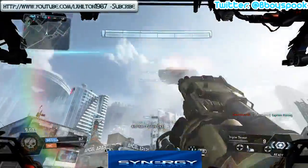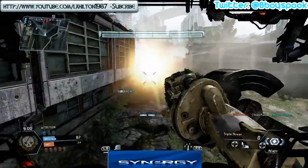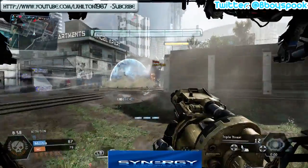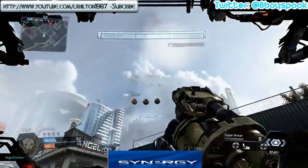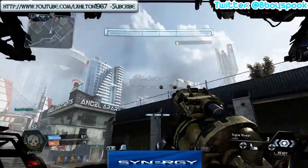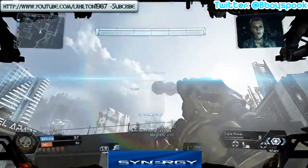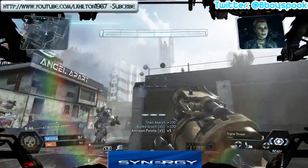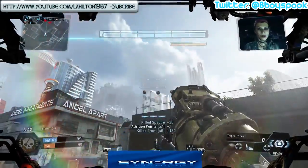We got our first Titan kill in the gameplay. As you can see I'm just going far range, and luckily this Titan is an auto-Titan. Basically, because that human player I killed — that was obviously his Titan — so that's how you take out Titans from the gameplay. You can see there's two more but I'm just not challenging them, not letting them know where I am.